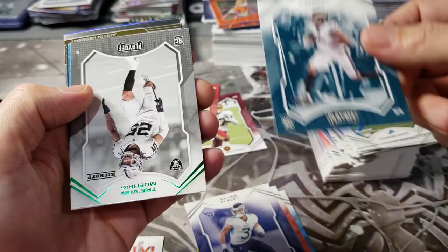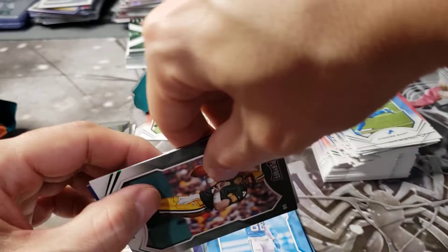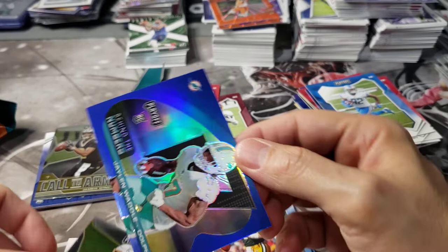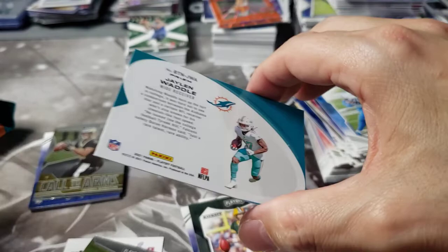Trayvon Burks. Who we got here - Terrence Marshall Jr., hoping he does a little something this year. This is probably gonna be a vet here - dirty Brett Favre. We got a Call to Arms Herbert! We got a blue rookie wave - a blue one here! Justin Herbert Call to Arms and a blue one. This is a good looking card. Blue looks great on this Jalen Waddle card - not numbered but something going on there. This is the blue insert - Jalen Waddle, beautiful looking card. Blue looks really good for the Dolphins.